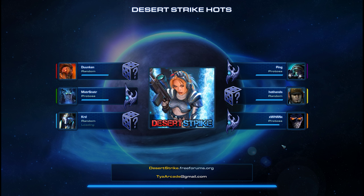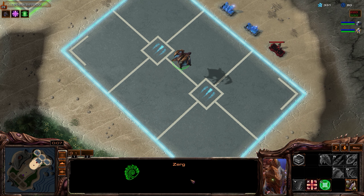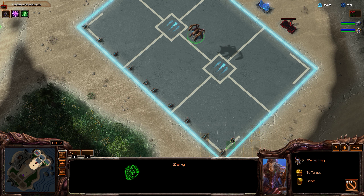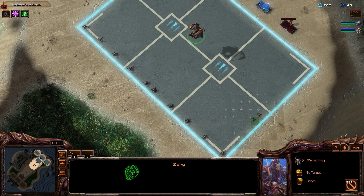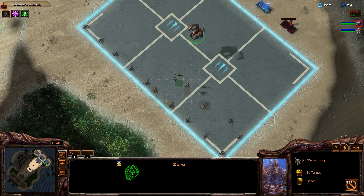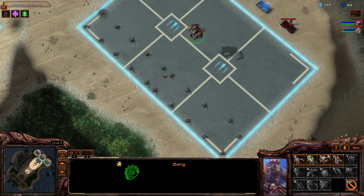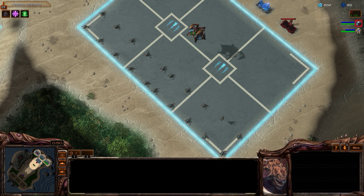Zerg. The tactic with Zerg against Protoss in the early game is quite literally just a number of units. Ultimately when it comes to Zerg, more units wins against Protoss. Their units are expensive and big, but Zerg units are reasonably affordable, so let's just line up a whole bunch of lings here. We'll throw in some roaches as well for good measure, and one or two banelings.